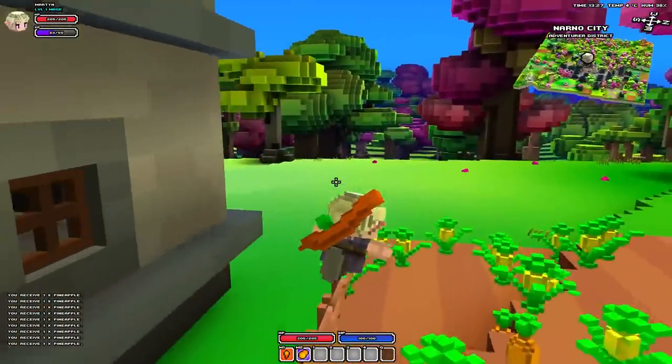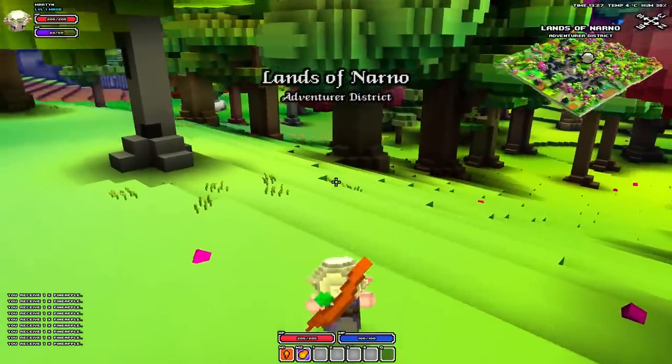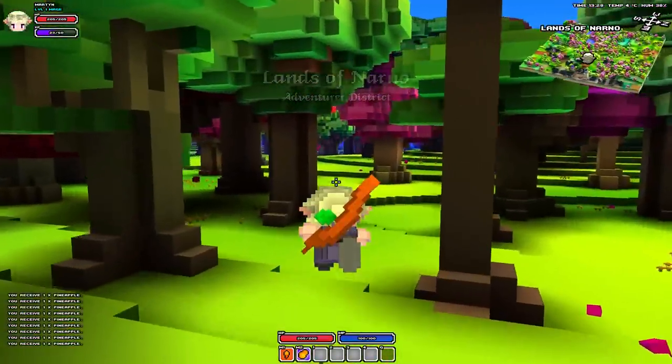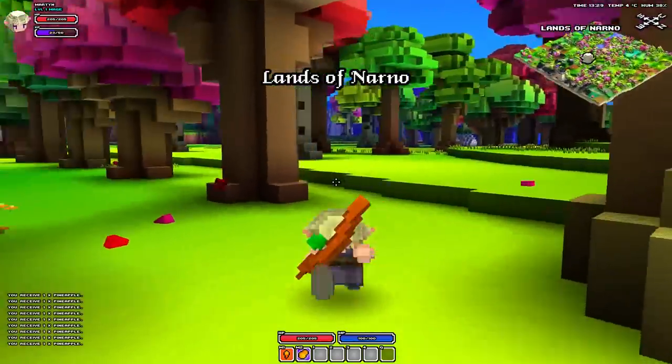I know yesterday I said I was going to be a water mage, but I can't help it — I've got a pyromaniac inside of me. It's my other side, he likes to take over sometimes. I'm like a free spirit, a free flowing water spirit, but the evil darkness inside me just wants things to burn.